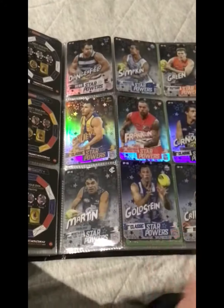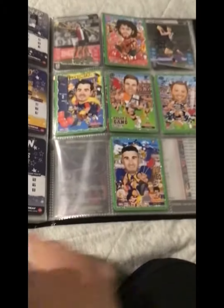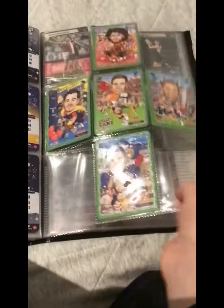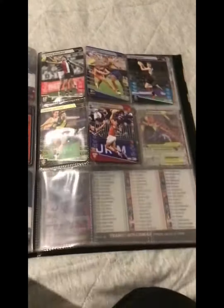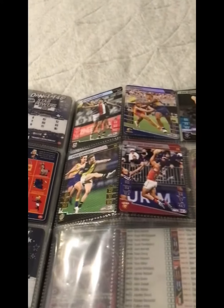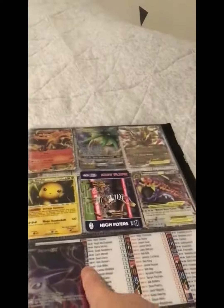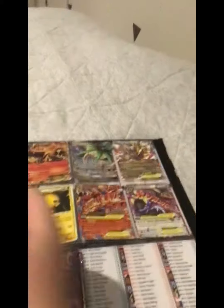We've got a couple boxes — yeah, that's star powers. Oddbods. Don't know what these are called, but I've got a few of them. So two best and pharaohs age, a long flip card, and these are just pokemon cards stuffed in the back.